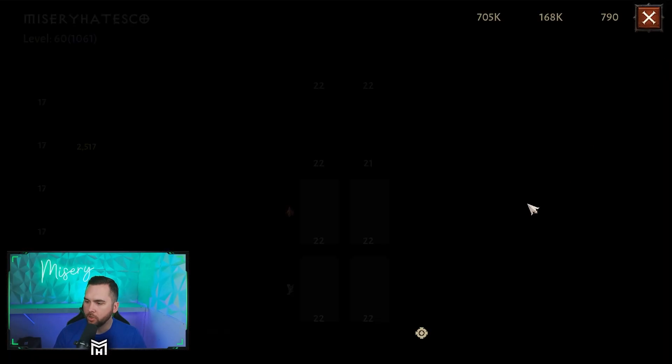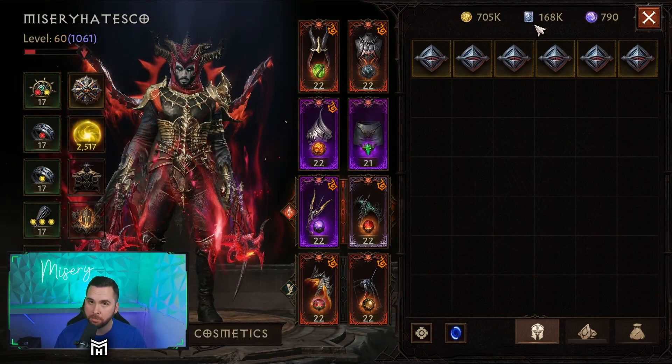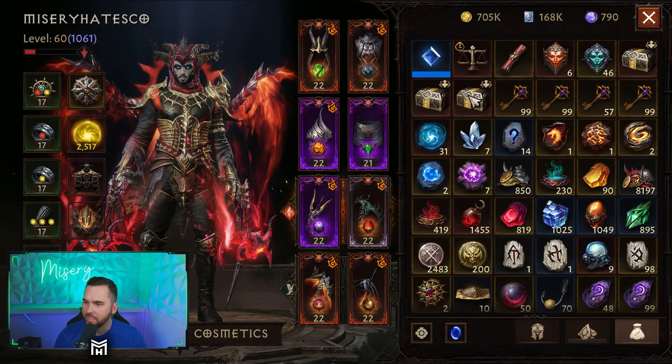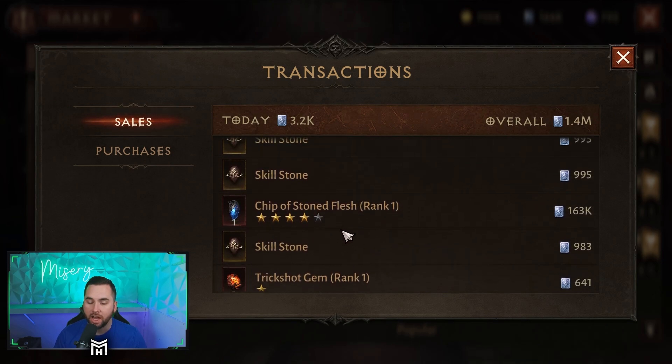One of the many things you need to be doing is hoarding as much material as you can. I already talked about in my previous videos that I have been saving up gold and platinum. You're going to notice I have a substantial amount of platinum compared to what I normally have. If you look at my history, I actually pulled off-stream a 4-out-of-5 chip of the stone flesh, and I sold it for 163k.